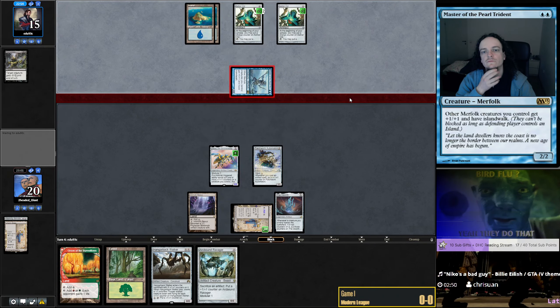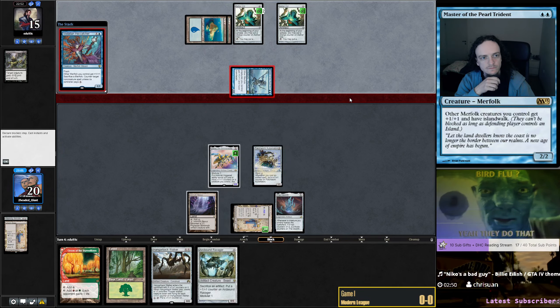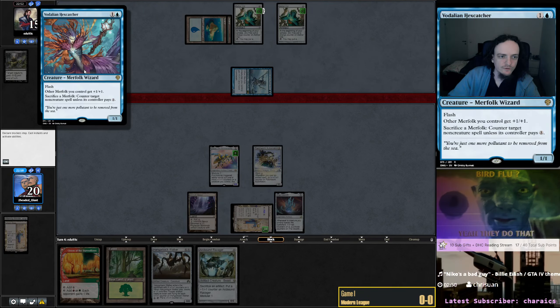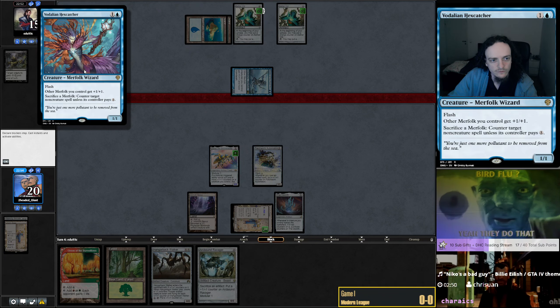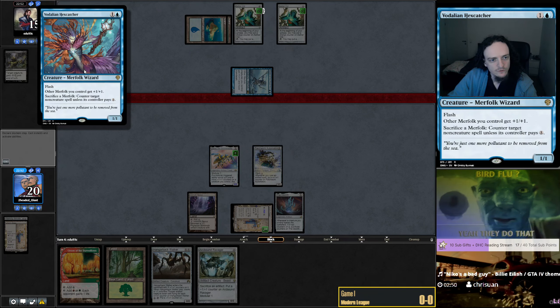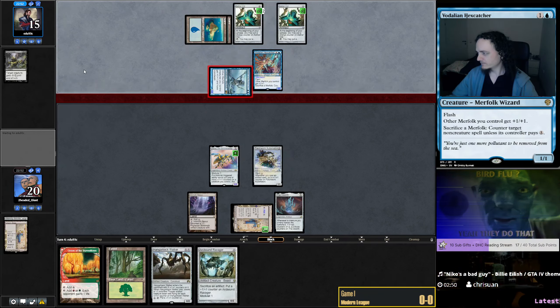Hex for two — Vial is in something, maybe. Vodalian Hexcatcher, two mana 1/1 Flash. Mephaglord — can counter non-creature spells. It's a new card from Dominaria United.